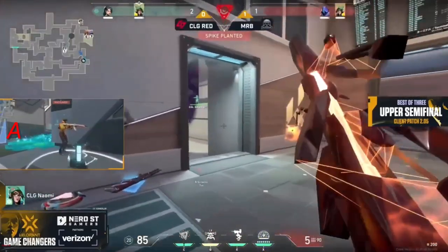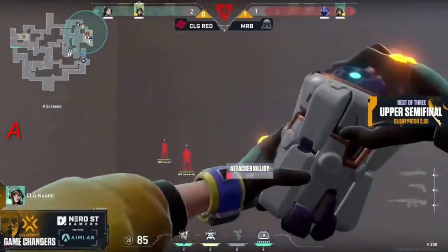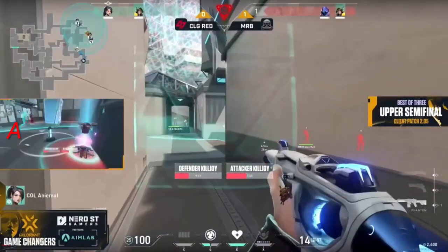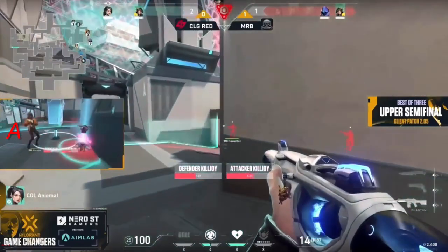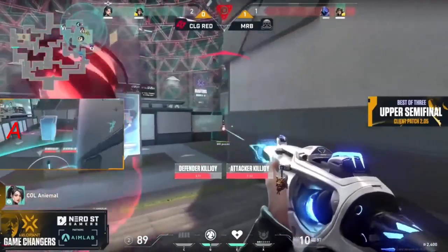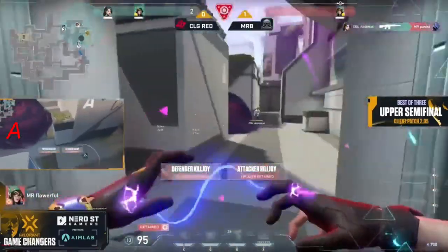Moon Raccoons they're feeling it, they're getting aggressive. It's not working and now this is very losable. Sides have a lockdown — there comes one and the counter. Everyone has to move into these weird angles. CLG they're pushing out. Here's Animal — she will probably get detained here. So this comes down to one from each side. Naomi's coming and that's it. So awkward and unfortunate for Flowerful. She's lost confidence in their play.